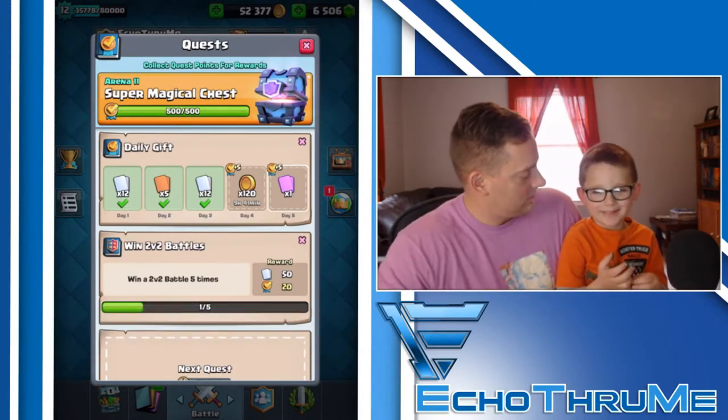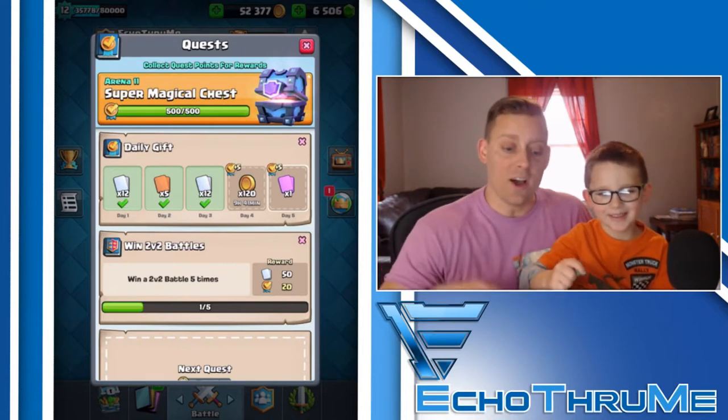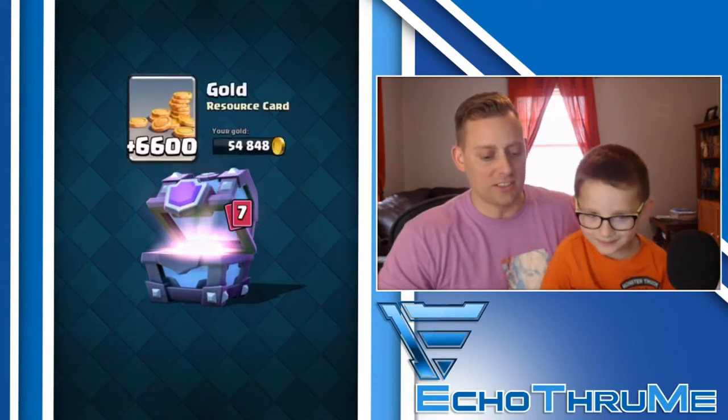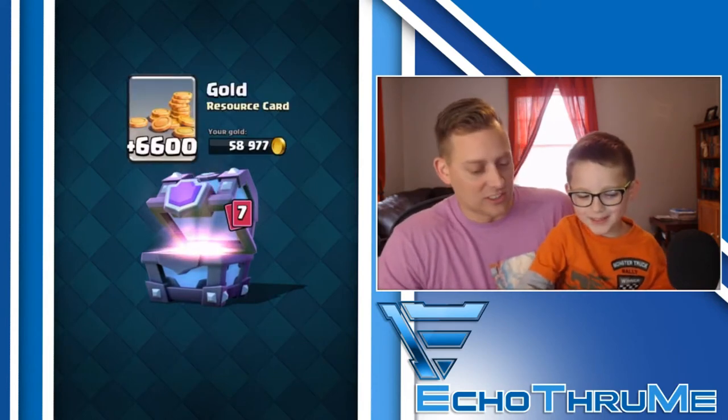Carter says the Miner. I hope so because that's what I need. Let's go into a card and open it up and see what we can grab. Super Magical Chest. Wow, 6,600 gold.